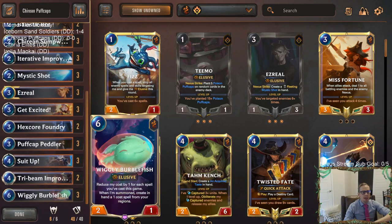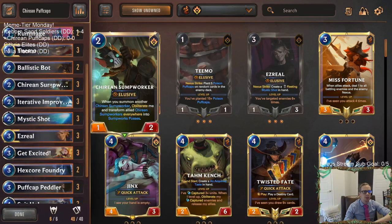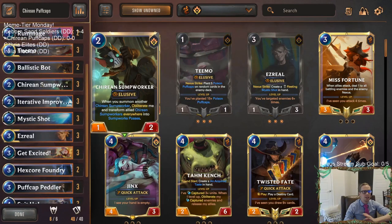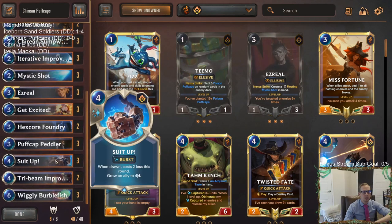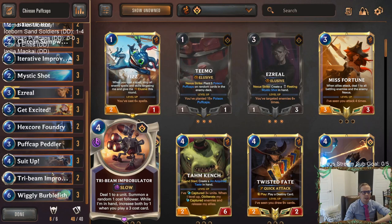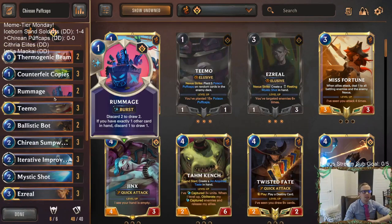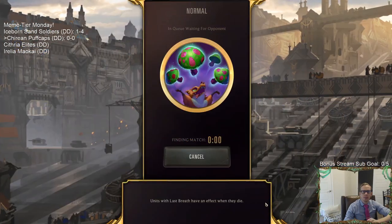For the top end we're splashing Bilgewater for Wiggly Burble Fish - zero mana two-one elusives are nice. We've got Suit Up for protection; we can suit up the Sump Worker, Teemo, Ezreal, or even the Burble Fish. The first Sump Worker is only a one-power elusive, so Suit Up helps with that. We've also got a couple of Tri-Beams because that card's cool. That's our deck - let's give it a try, Kyrian Puff Caps!